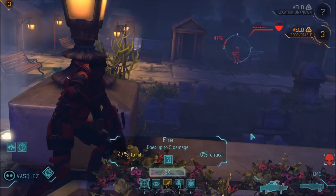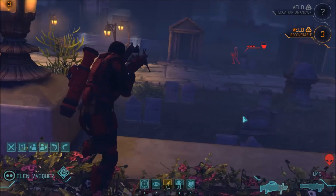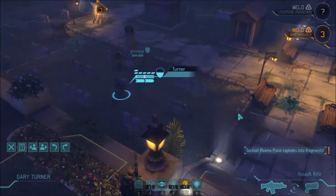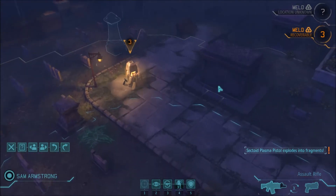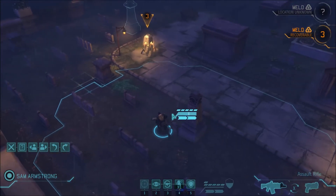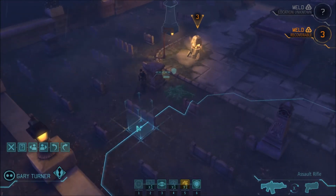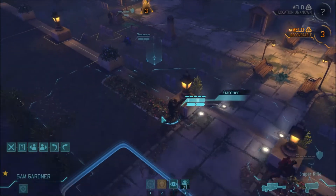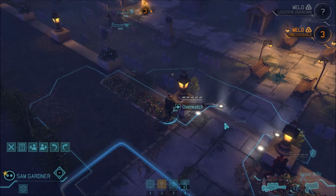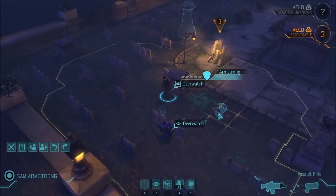Nice shot from the heavy. I'm going to run to this full cover, bring the other guy up to half cover — there's nothing active over there to shoot him. Keep the sniper on overwatch here in case the other sectoid comes into view, then we'll try to grab that meld next turn. There are two more, so we've got four total active. We've killed two, so there's one over here still and one on the other side of the map.